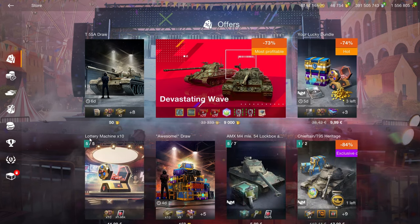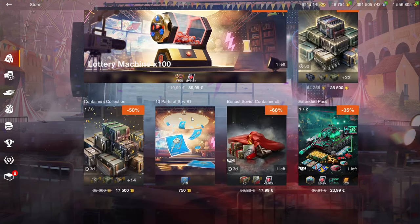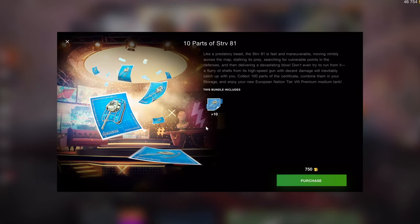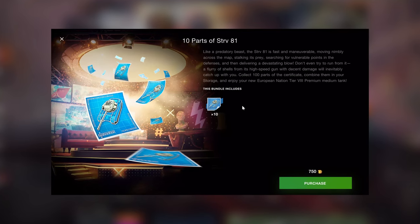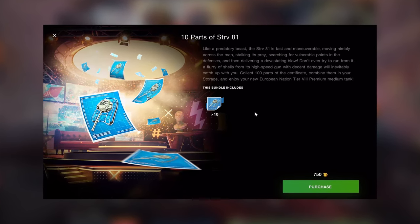Hello there, fully humans, and welcome to another gambling — I mean shop review — in World of Tanks Blitz. Starting off with a reminder to open your game daily to get your parts for the STV-81, so you can obtain that vehicle for free. While it isn't the best tier 8 medium premium in the game, it is good enough to grind you some credits.